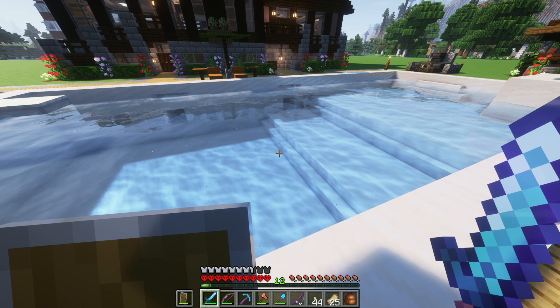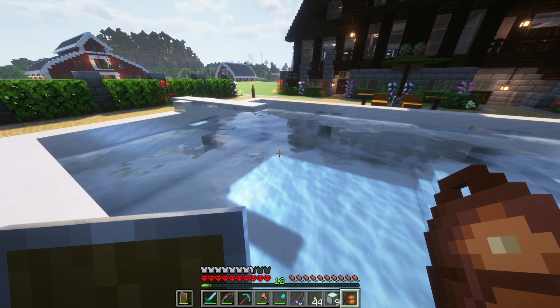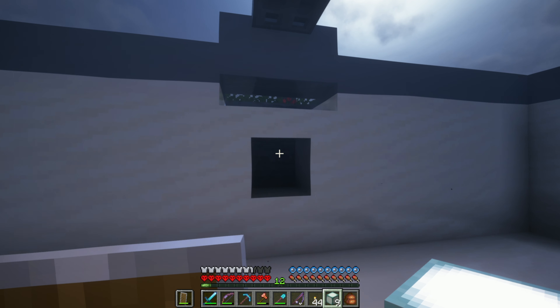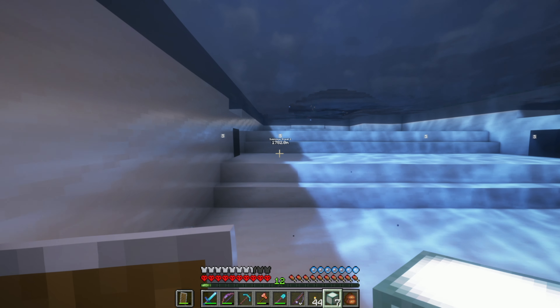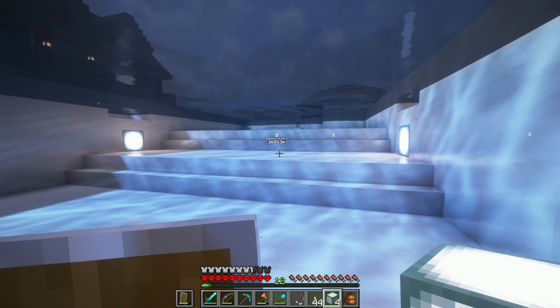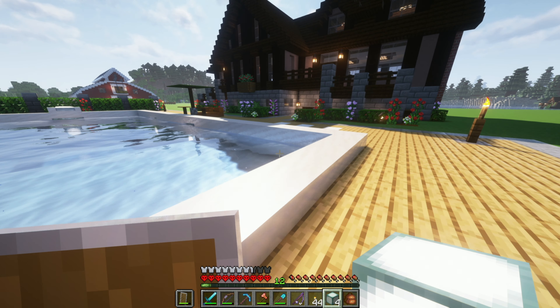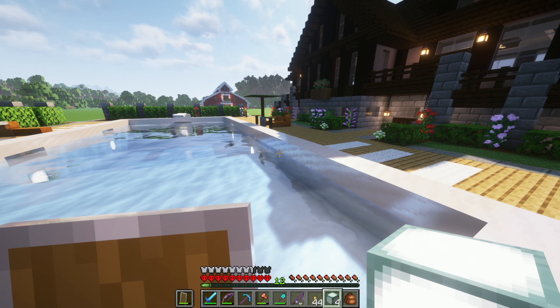Need to get in here — wrong place — need to get in here and get these out so I can put them into their respectful slots. There's one. You can see I filled up the pool already with water. I believe there's one in the bottom of the hot tub. We have the soul sand to give us the impression of hot tub bubbles.